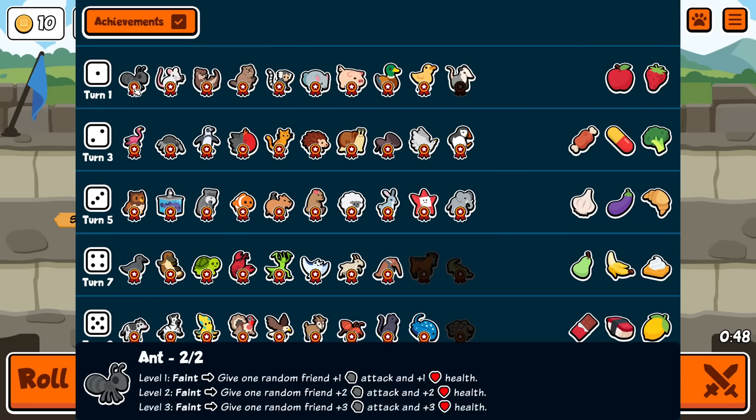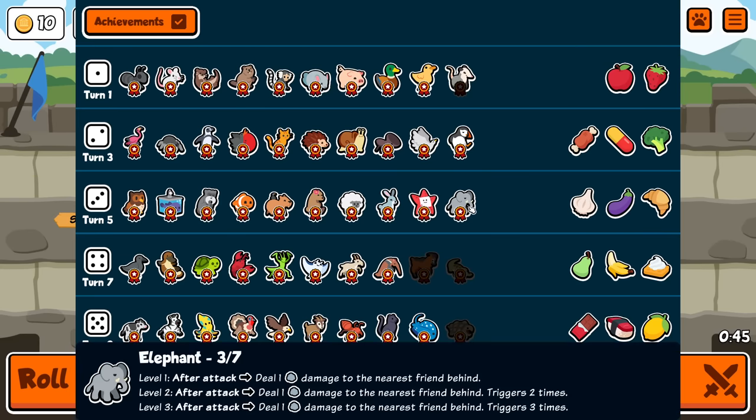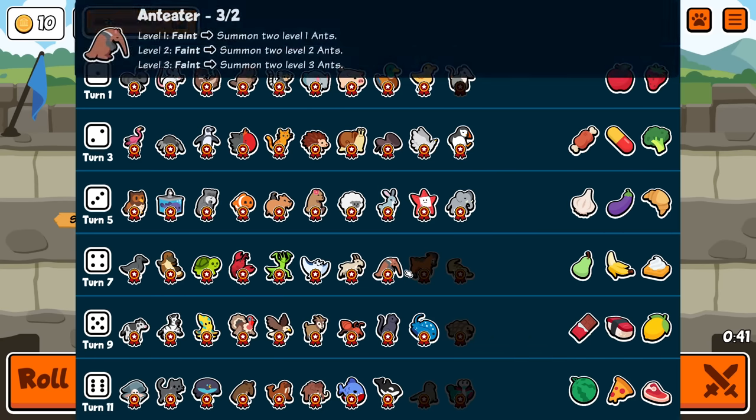So while there is regular ant, there's also stuff like elephant - it's up here now, it's tier three - and there's antelope, psychoantelope, Arabian Tor, which has ant.